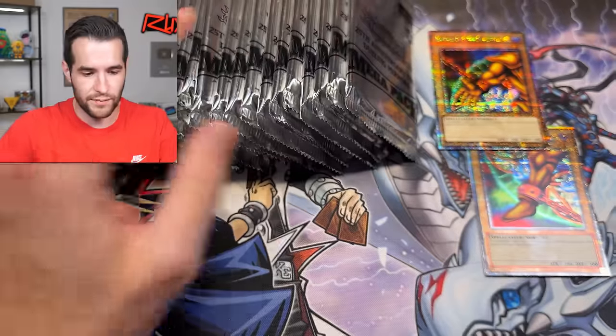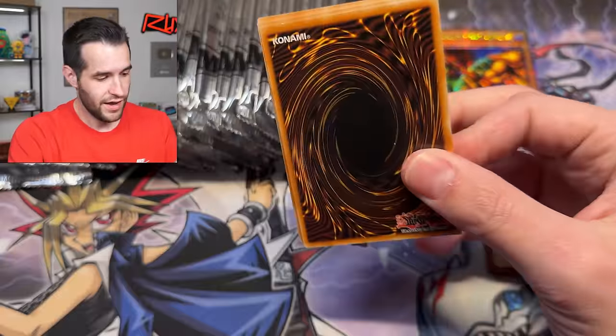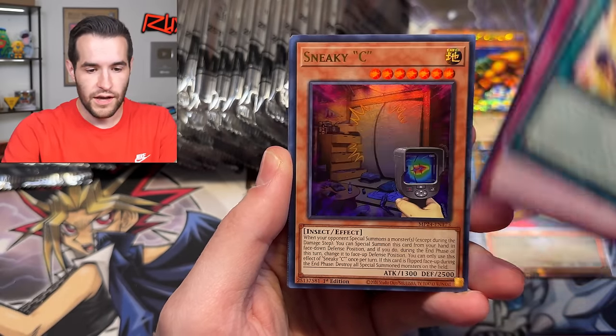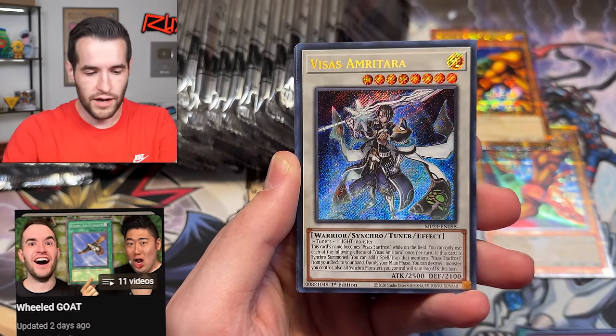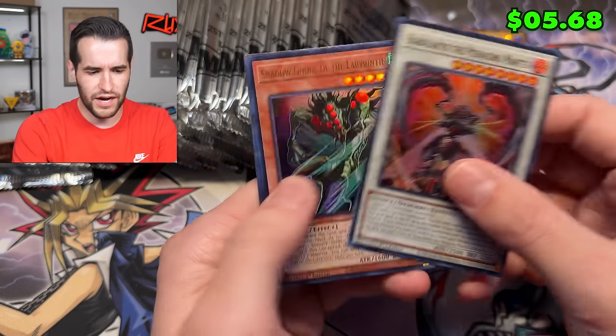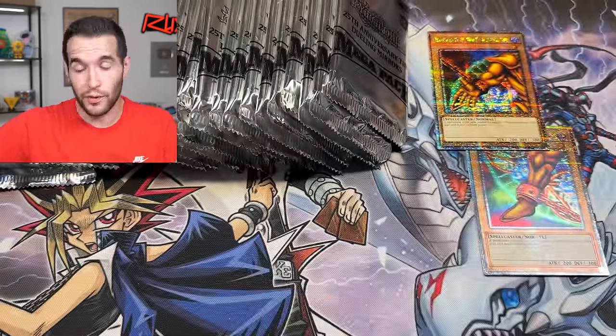I may or may not have had Exodia assembled against me a couple of times recently in Wield Goat, so you might want to go check that out - coming soon. Keep an eye out on Wheeled Goat, go check out the playlist if you guys haven't seen it. We're playing a lot of goat formats - super fun. Another error Red Dragon Archfiend again - we're getting clumps, maybe a couple of the same QCRs. I would like to clump with the SDK Blue Eyes if that's possible.